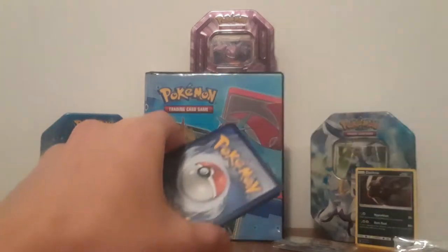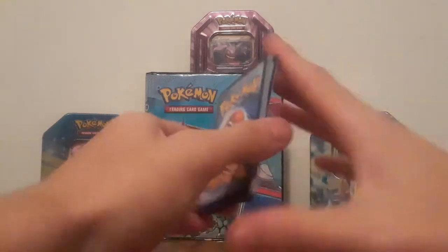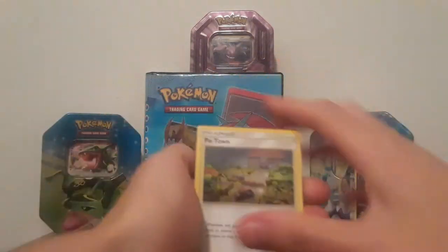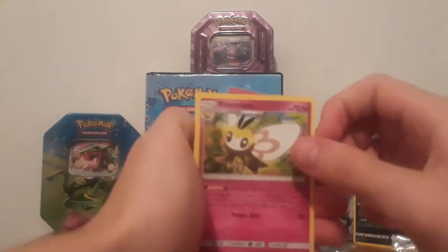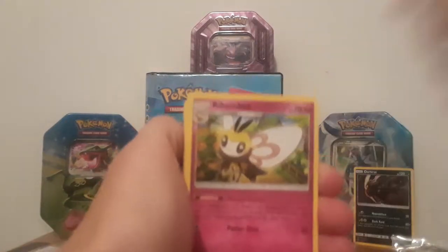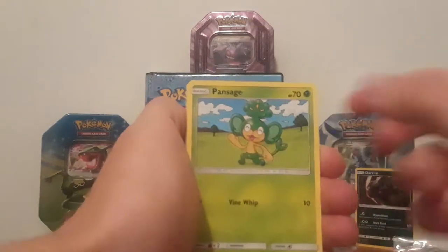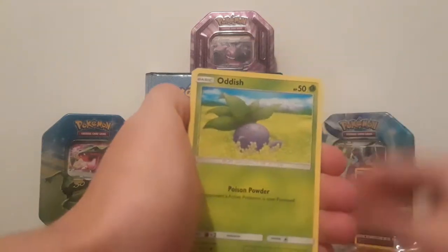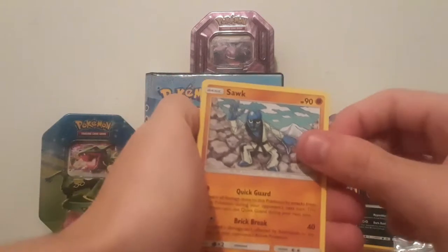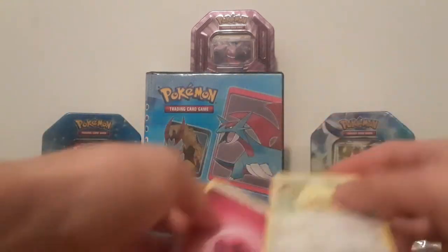Stack them up — pack number three. There's the code — one, two, three. We have Potown, Rowlet, Ribombee, Klefki, Pansage, Mareanie, Charmander, Oddish, Swablu, Weakness Policy reverse, Persian, and a Fairy Energy.